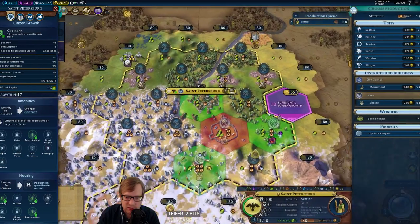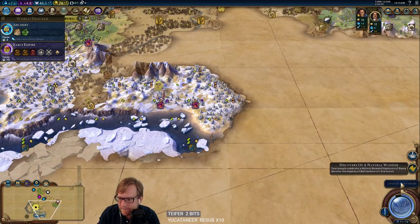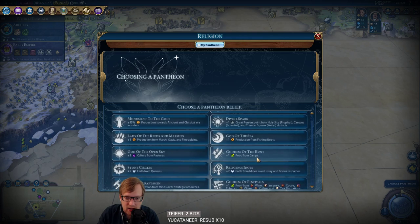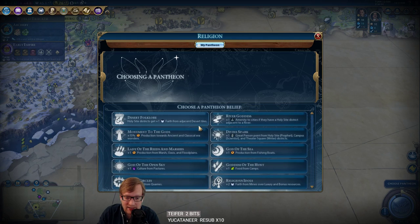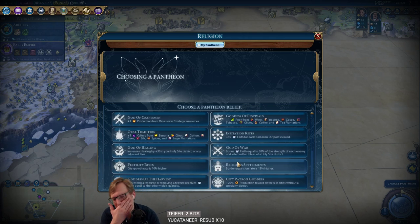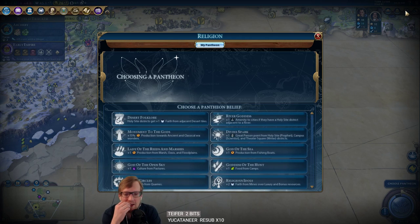Decision made for us — there is no Earth Goddess. Indeed it is gone already, even though we basically started the game with faith. Oh my god, Dance of the Aurora is gone too. How is that possible? I knew something would go wrong in this game. GM is sad now. Both Earth Goddess and Dance of the Aurora are gone. Two people got Pantheons before me.